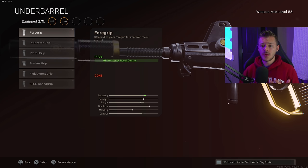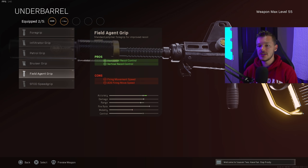For the underbarrel, run the Field Agent Grip for horizontal and vertical recoil control. The FFAR has a nasty bit of recoil, so we need to control it as much as possible. The Field Agent gives us the maximum horizontal and vertical recoil control we can get from the underbarrel slot — it really helps zero in on shots and get maximum accuracy.